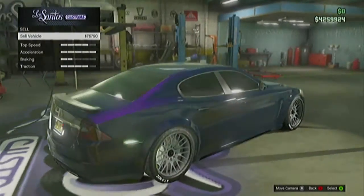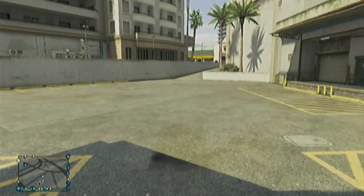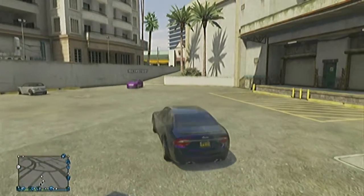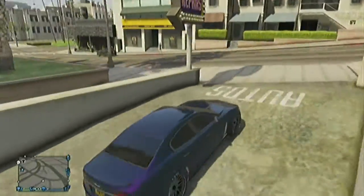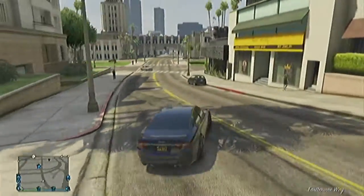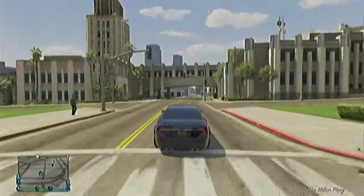Now after suiting up the car, you want to go to sale to see what the price would be. You're getting 76,000 every time that you flip that. Now you want to take your car to your garage so it can save everything that you put onto it, so when you do the glitch repeatedly, you ain't got to keep putting stuff onto it. Let's fast forward to the garage.